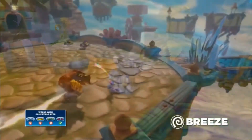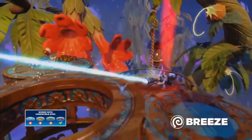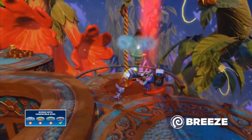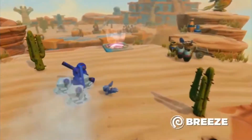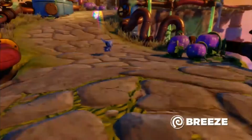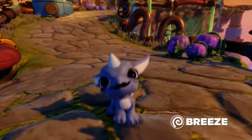Number 7. While she's different, I'm not a huge fan of minis as they're pretty pointless in my opinion. She has the exact same moves as regular Whirlwind and nothing is changed at all except her looks. Minis are made to look cute and let's be real — she really isn't that cute. So yeah, she's number 7.